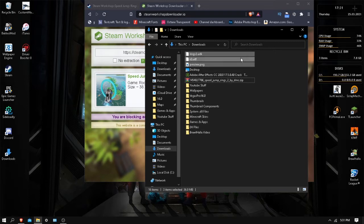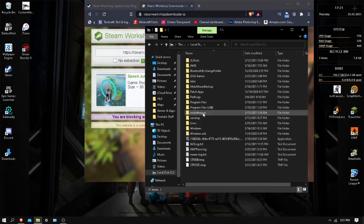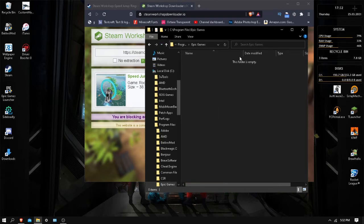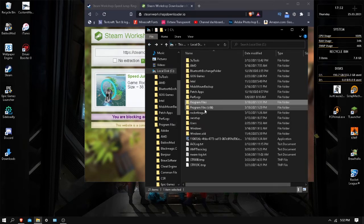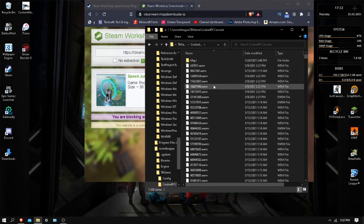Press Ctrl+C or right-click and copy to be safe. Then go to This PC > Local Disk. Now, for me, the Rocket League folder is outside where it's supposed to be, but for you it should be in Program Files > Epic Games. Once you find the Rocket League folder, go to Rocket League > TAGame > CookedPCConsole.